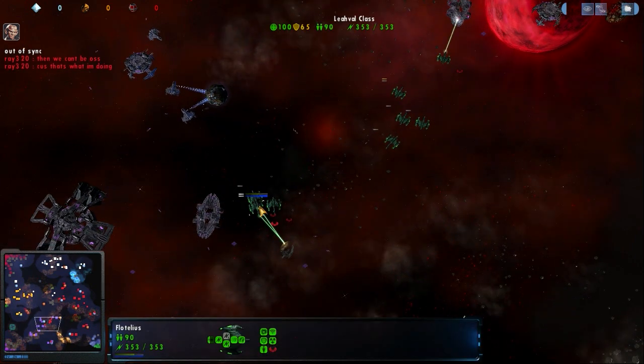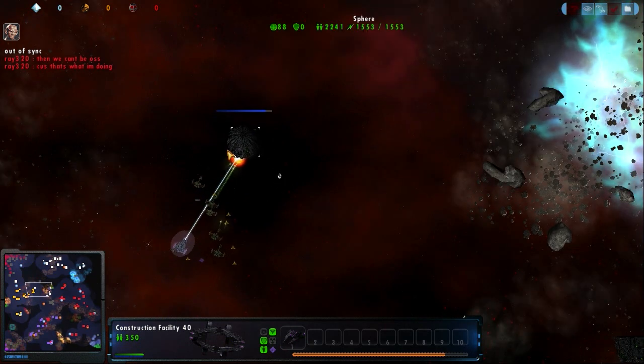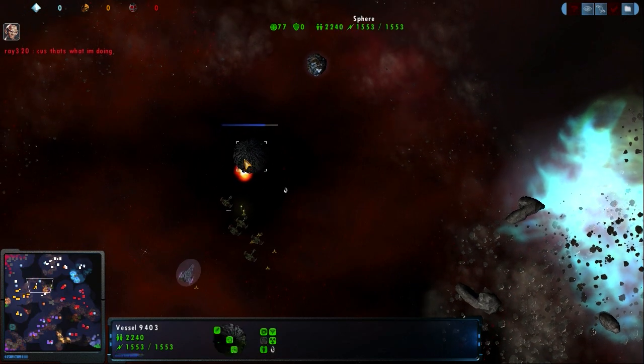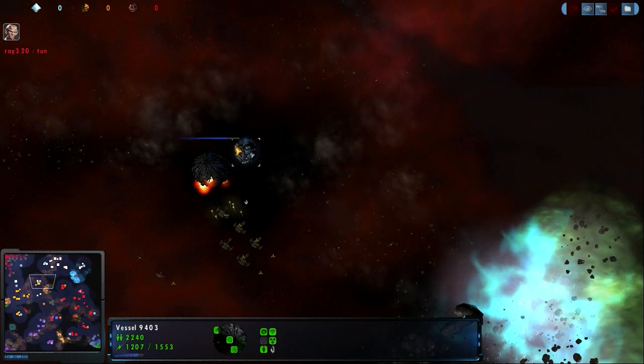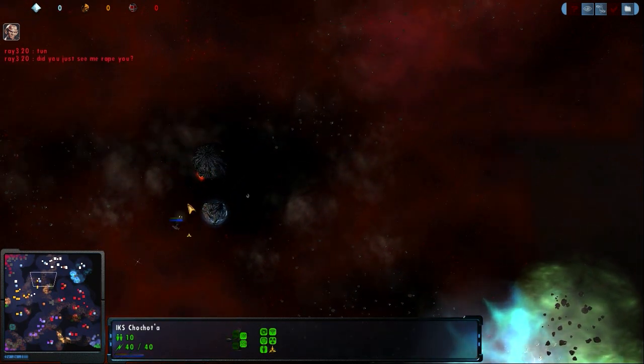The Romulans are getting a little bit too close to that star base. Up here, the S2 is going after the sphere again. These Klingons are making a valiant attempt at it but it just doesn't happen. I always say a 10-second sphere kill — don't do it. Valiant Scout, Valiant Scout.